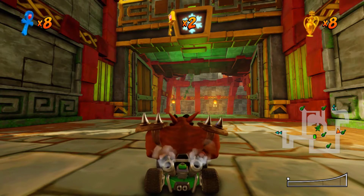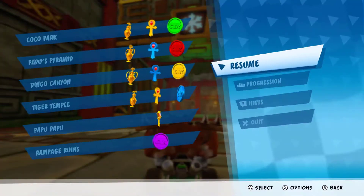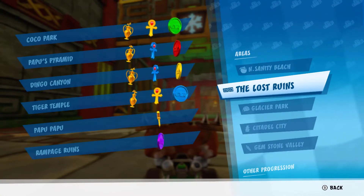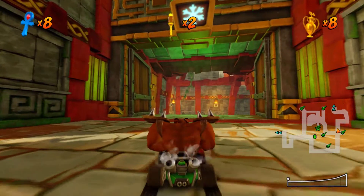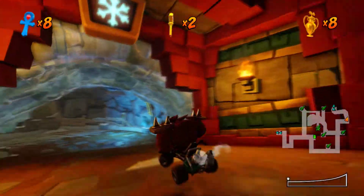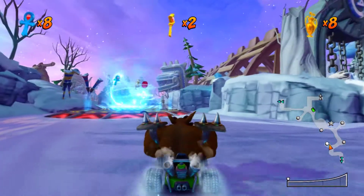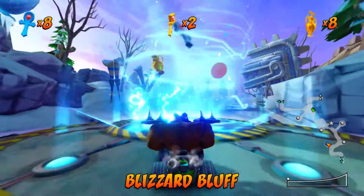Welcome back to yet another episode of Crash Team Racing Nitro Fueled. Last time we actually finished up the Lost Ruins and got the purple CTR token in Rampage Ruins. This time we're going to be taking on Glacier Park. So what do you say we make our way over there and take on the first race? First up is Blizzard Bluff. Let's go.